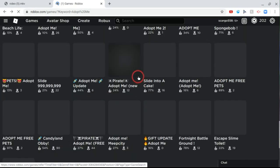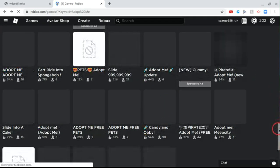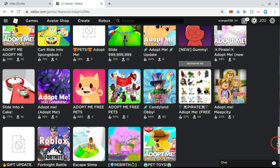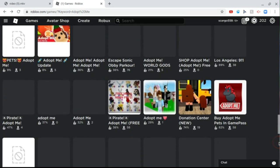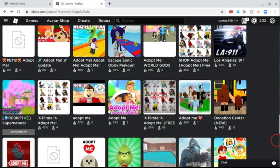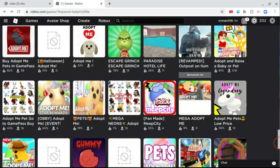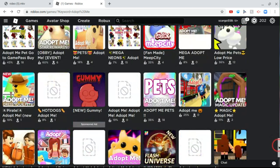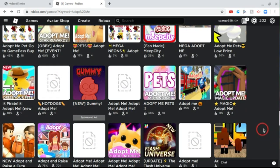I'm going off-topic a bit but I'm trying to find old Adopt Me thumbnails. I knew they had them — there's one from lunar new year. That magic door one is really old, and some of these are old and fake too.